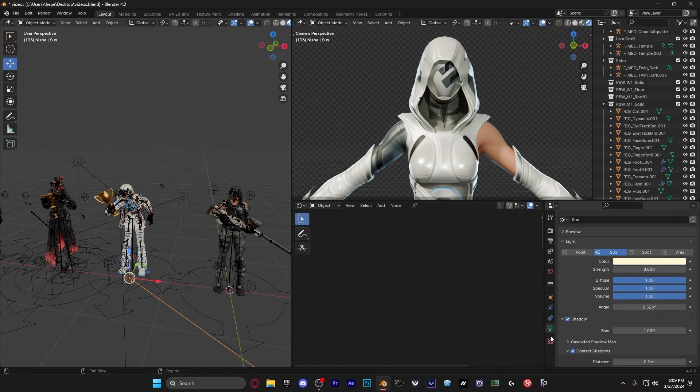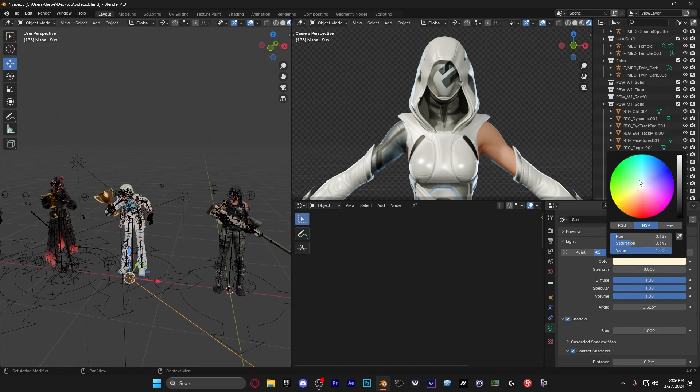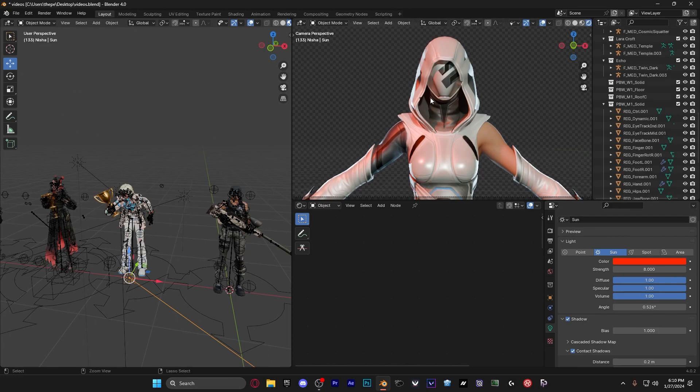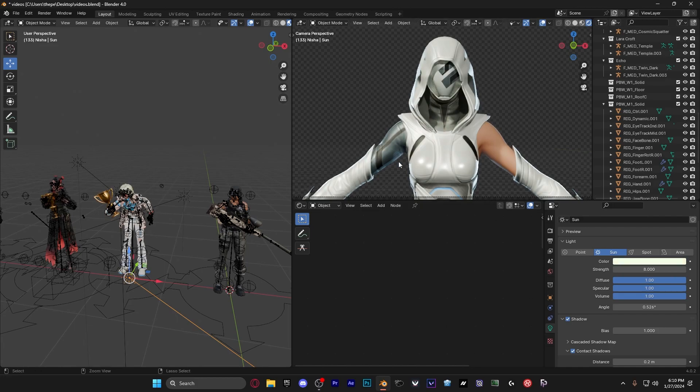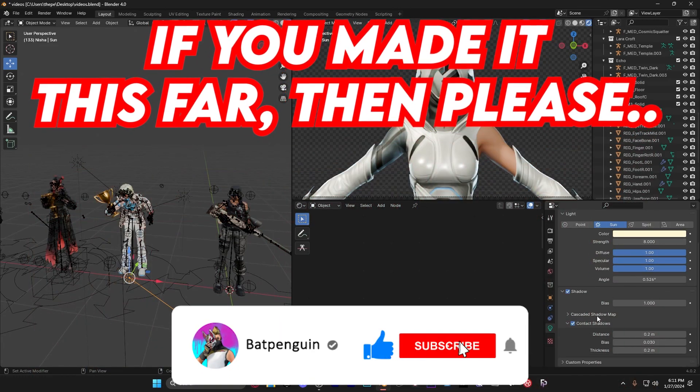Go to your actual light settings and copy these values. Make sure it's set to Sun, and set the color to a whitish yellow. If you make it too white it doesn't really have color and kind of looks ugly — it depends on the theme, but I'd recommend whitish yellow. Set the strength to 8,000 so it's just high enough to actually affect the character. Copy my angle value of 0.526, and make sure shadows and contact shadows are turned on.